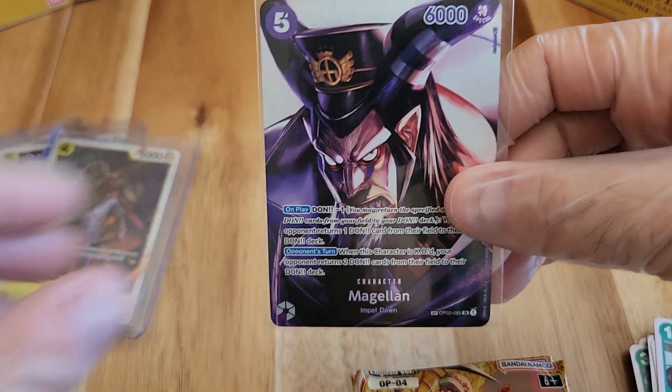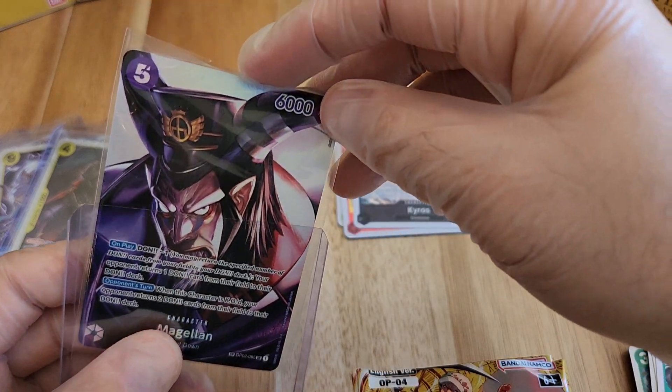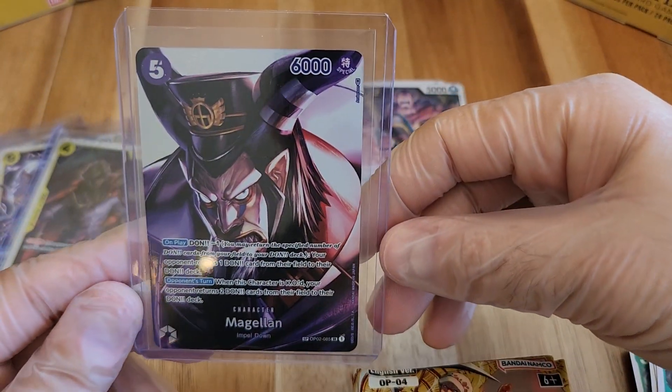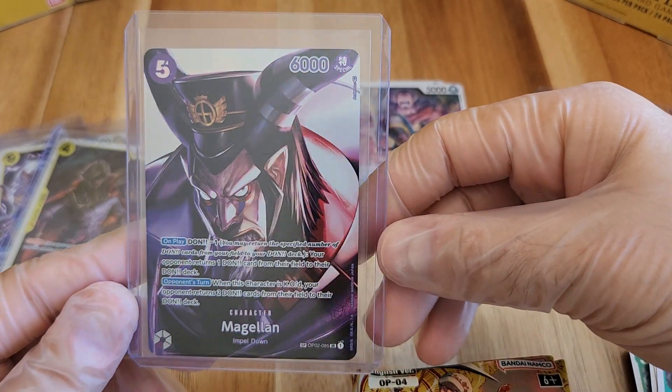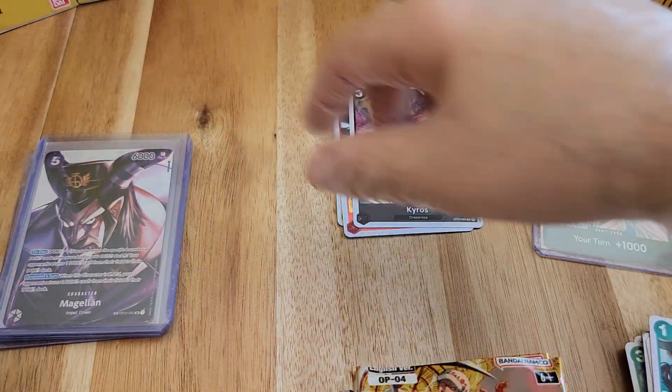Alternate art is wonderful — beautiful, love getting it. It looks like every box has an alternate art; it just depends on whether you're going to get a rare, super rare, or a secret rare version. Magellan is the alternate art, and it is a super rare. Let's see if we get more than that.